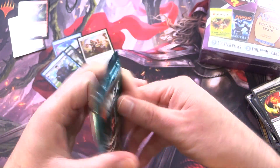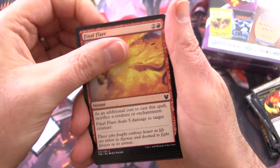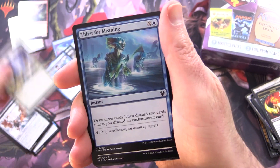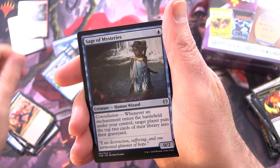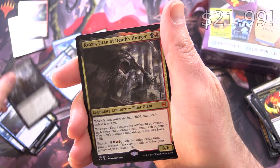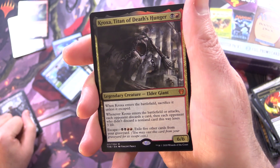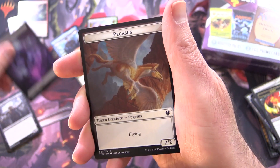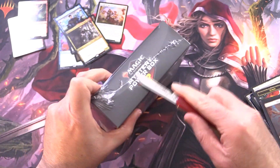This has got to be Theros Beyond Death — looks like the usual mix of packs, nothing exotic. We have Stern Dismissal, Final Flare, Glory Bearers, Loathsome Chimera, Rage-Scarred Berserker, Wings of Hubris, Flicker of Fate, Thirst for Meaning, Funeral Rites, Eilon of Philosophy, and Hero of the Nixborne for the uncommons, Sage of Mysteries, Tymaret Chosen from Death. No way — Mythic! Kroxa, Titan of Death's Hunger! What are the odds? We pulled the other Titan in an earlier video — this is craziness! I've changed my mind; that was a fantastic box. Holy crap, was not expecting that.